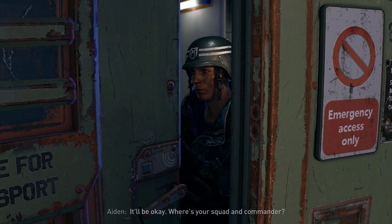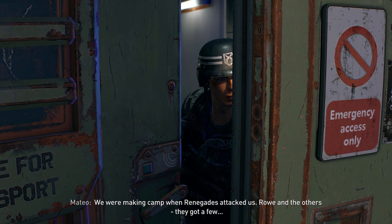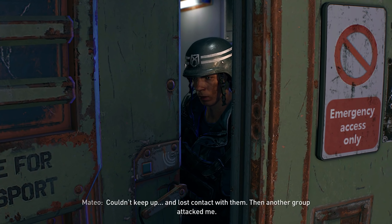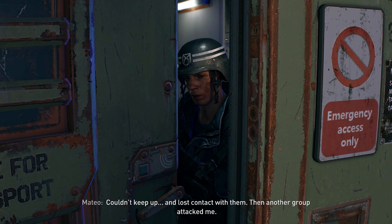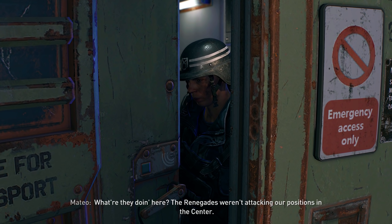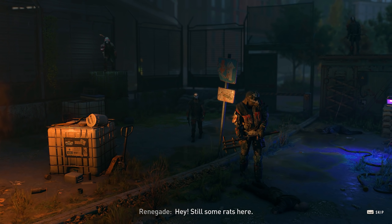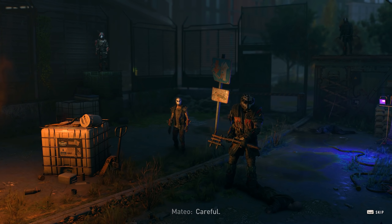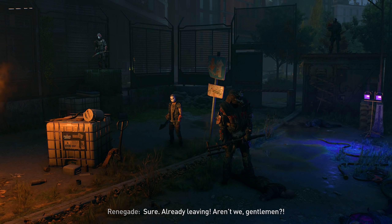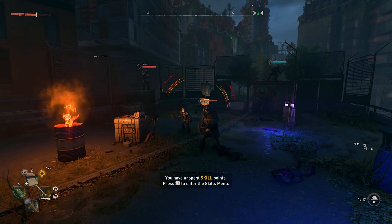'Where's your squad and commander?' 'They're dead. We were making camp when Renegades attacked us. Roe and the others got a few, and they went after the ones that tried to run.' 'What about you?' 'Couldn't keep up, lost contact, then another group attacked me. What are they doing here? The Renegades weren't attacking our positions in the center.' It's getting to be night time — need to be careful. 'Hide!' 'Gentlemen, let's get him — we got archers up there.'